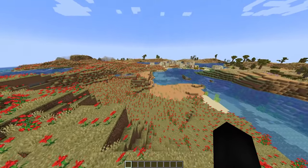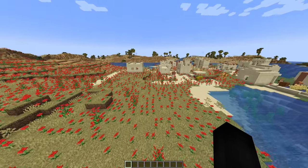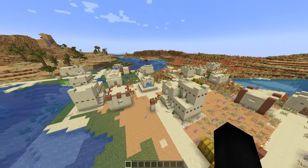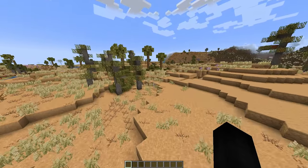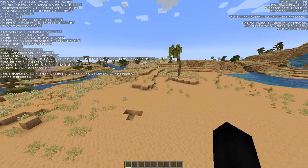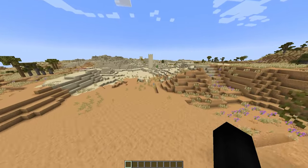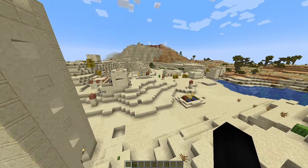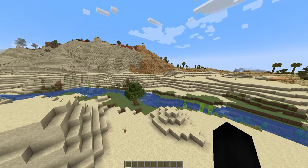Over here is the Lush Savannah — it is literally littered with roses. Over there was the Lush Desert. Interestingly, a village did spawn here; it's still registered as a desert even though it's not technically a vanilla desert. The Oasis biome is one of my favorites in this mod — it can be very small but it'll literally be a small oasis in the desert biomes. The biomes blend together super well, probably due to the TerraBlender mod.